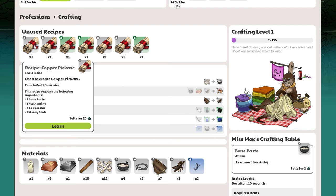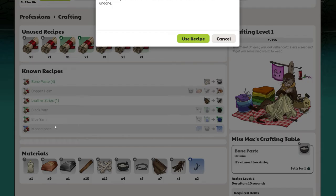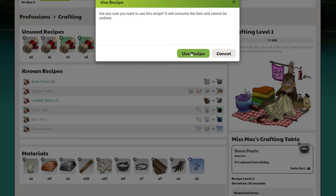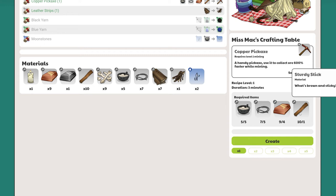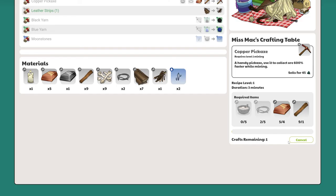Alright, so you can see our new copper pickaxe recipe has been added to our unused recipes list. I can now learn this recipe, which will add it to the known recipes below. It requires 5 bone paste, 5 string, 4 copper bars, and 1 sturdy stick. Looks like I have all of the materials, so I'll scroll down and hit create.